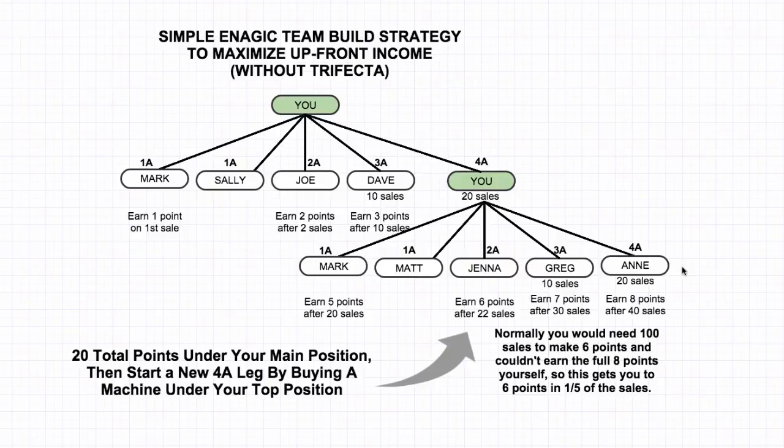What that means is if you sell a K-8 machine, you're making $2,720 — the full commission that we talked about in all the videos, $2,700. This is how you make it. This is the plan that will get you there: by buying a position, getting your first position, getting it to 20 sales, and then buying a second position and getting it to 20 sales. As soon as you do that, you're earning the full eight points. You're getting paid up to $2,700 a sale and you can make a whole lot of money very, very quickly with this compensation plan.